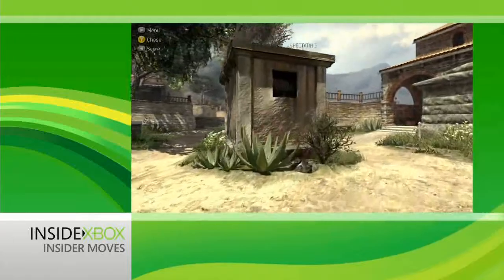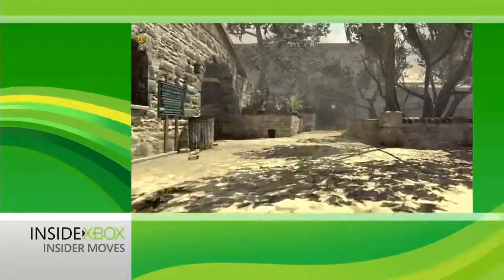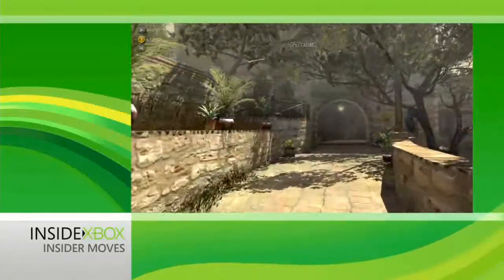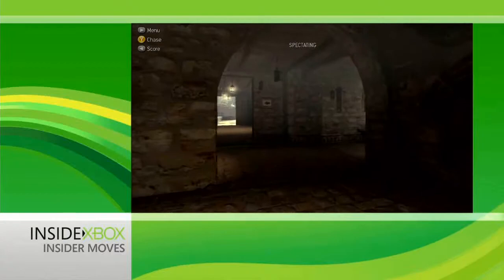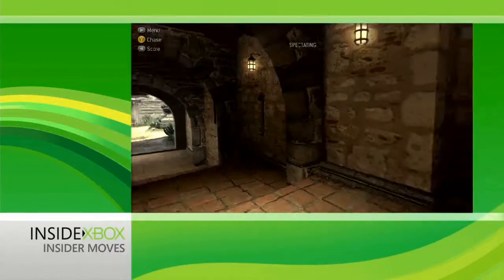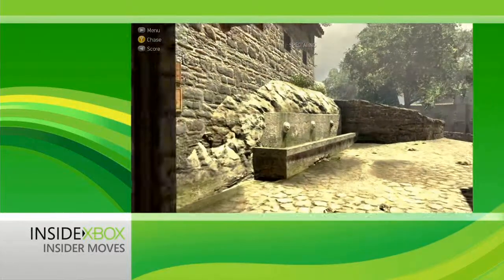Now we're moving on to Sanctuary, a monastery that's decided to break from the traditional image of monasteries as quiet peaceful places of beatific reflection by hosting giant violent gunfights. It's possible that not all of this is approved by the abbot. Anyway, this is a huge map with big long sight lines on the outside of the map and narrow twisty corridors indoors.